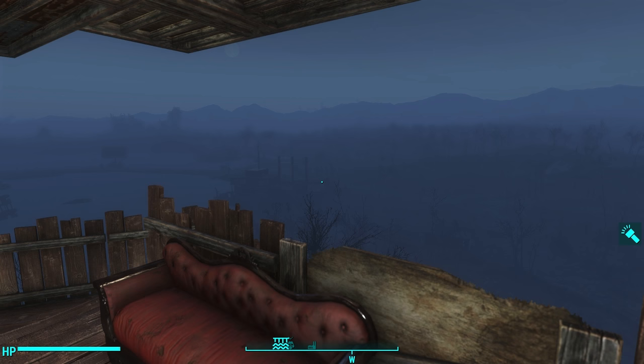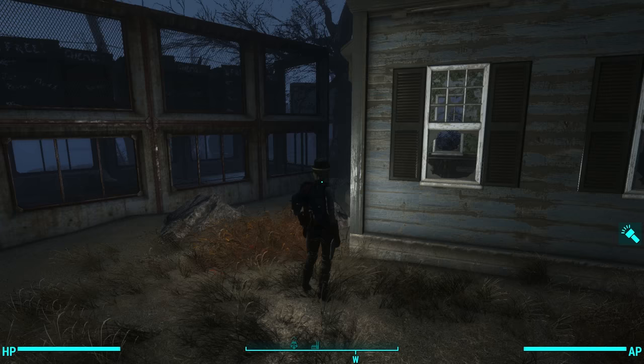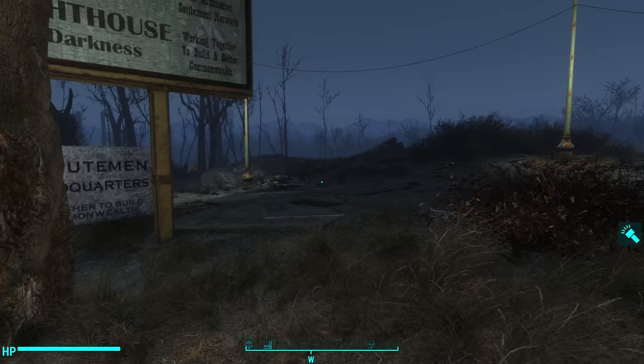Hi there ladies and gentlemen, this is your neighborhood friendly Oxhorn and here I am at Kingsport Lighthouse to demonstrate the free fall legs. With the free fall legs equipped, you can drop from any distance and not be hurt.